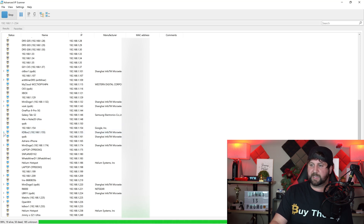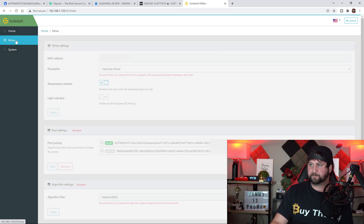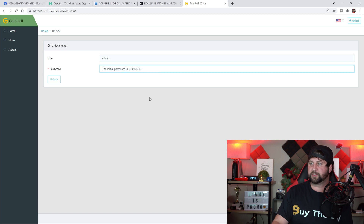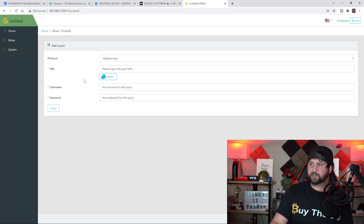I've named mine KD Box Two — I always name them number one, two, three, four. Find the one that is your KD Box, hit the arrow, double-click on HTTP, and a screen will pop up asking for a username and password — use admin/admin. Once you're in, go into Miner. This is your pool settings. To add it to a pool, go to Unlock at the top — username is admin, and the initial password on a brand new unit is 1 through 9.